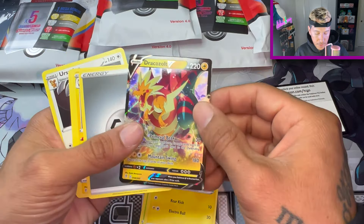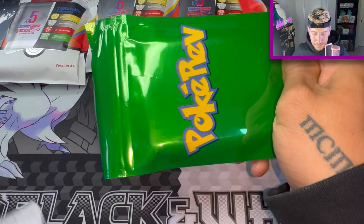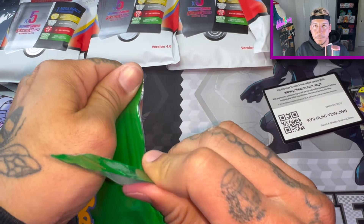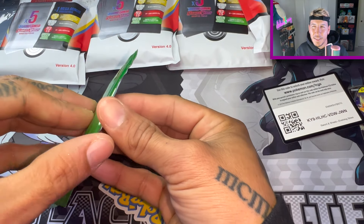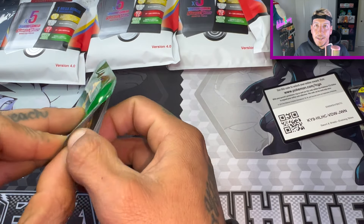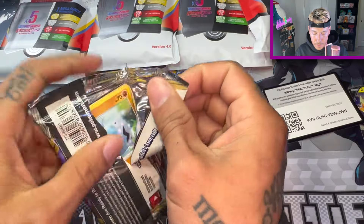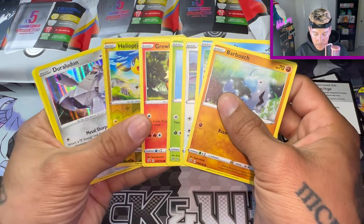And a Dracazolt V — so that's all the packs. I wasn't expecting anything different. Hopefully I get lucky this time. I saw a small YouTuber, like 500 subs, he posted a video — I think he's in Andy's Pokémon stuff. He opened five of them and they were all green, so I'm kind of scared. Rebel Clash and a Ditto pack, and there's nothing. Let's go with the second one.